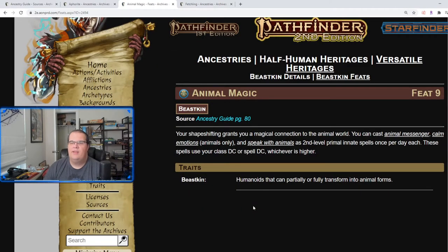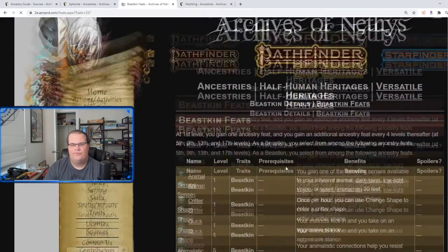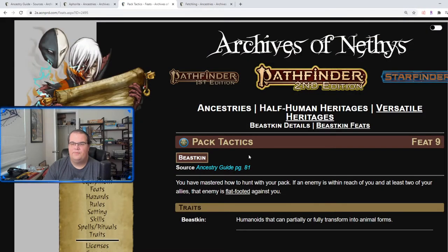Animal Magic lets you cast Animal Messenger, Calm Emotions on animals only, and Speak With Animals. Pack Tactics makes an enemy flat-footed against you if that enemy is within reach of you and at least two allies. My problem with Pack Tactics is that means three of you are within reach of the enemy — there's a good chance you're already flanking them without needing this feat for it.